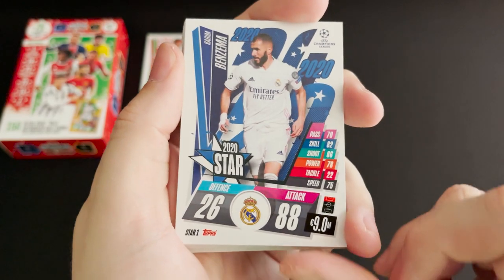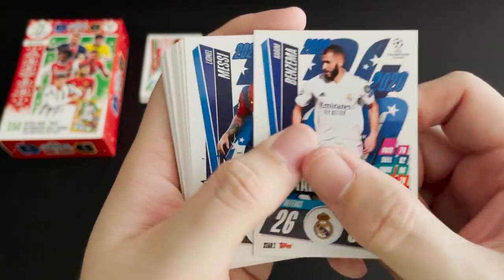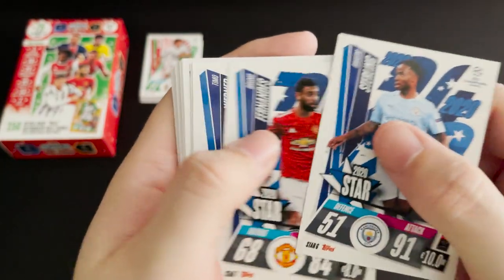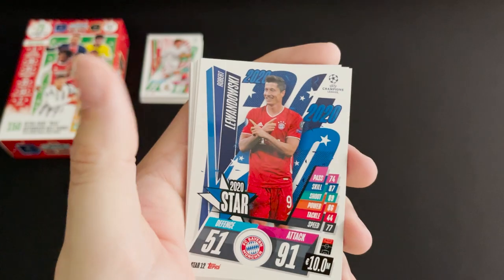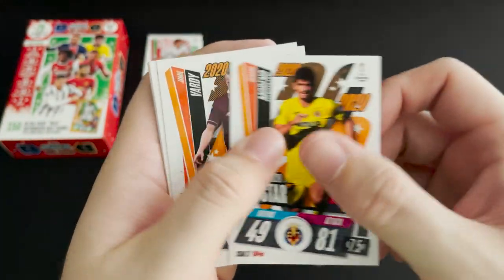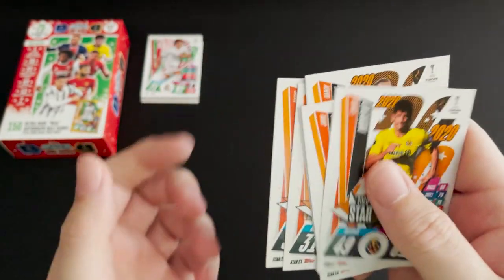We then have our 2020 star players — there are 22 of these and Benzema is number one. You can see the 2020 logo just behind them with some stars. We have Messi, Oblak, Torres and Van Dijk, Sterling, Fernandes, Werner, Chesney, Lukaku, Ilicic, Lewandowski, Harland, Ulmo, Neymar and Mureshin, Marino, Vardy, Kane, Aubameyang, Ibrahimović and Surevic. Really nice looking set there.